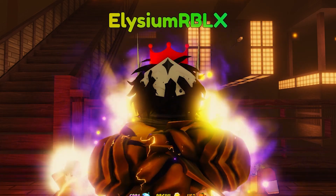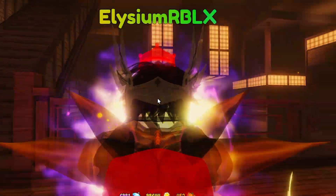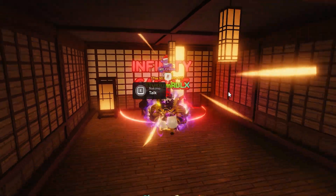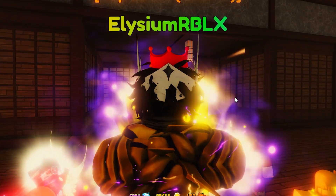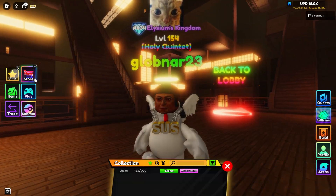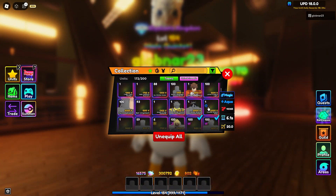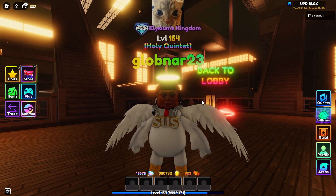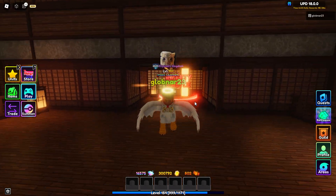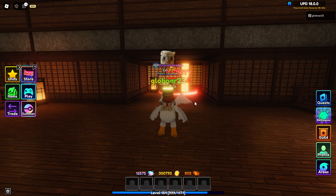In today's video, we are going to be attempting to beat Infinity Castle by using the Wheel of Random. I've already done Infinity Castle on my main account, but for this challenge we're going to have to be on a different account. We are on Globnar's account, and Globnar has a lot more units than me, just because he holds on to everything.